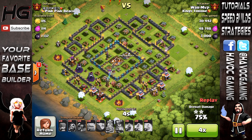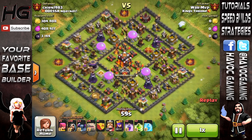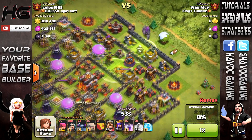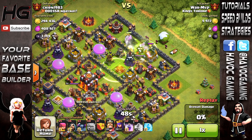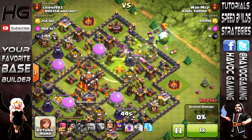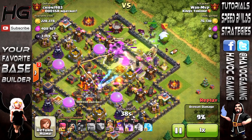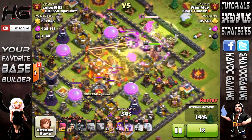The witches are really important — you want some witches to survive because they're a huge distraction. Drop two jump spells leading straight to the core; that's really important. If your jump does not lead to the core, then what's the point of the two rage spells? Four golems, PEKKAs, wizards — now in this base there were no outside buildings so I didn't worry about dropping wizards first, but if there are, drop your wizards first so the PEKKAs can't go around the base, then your heroes after everything is deployed.